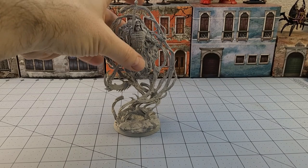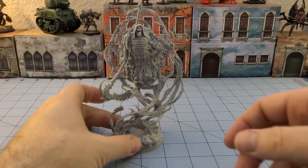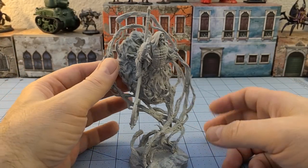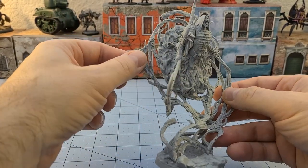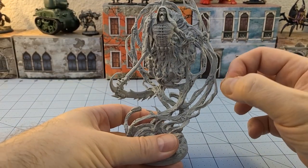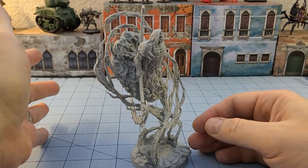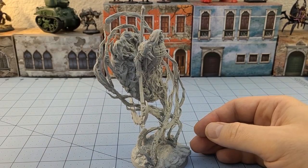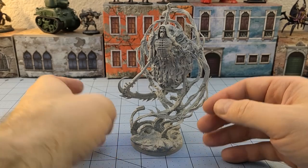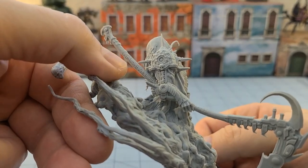Alright, we've got our Death Elemental all finished. Once again, despite how crazy that part layout looked, it all went together pretty quickly and pretty easily. Most of the pieces that make up all the flying spirits have very specifically keyed parts, so it's really difficult to mix them up. They all connect together to keep him nice and solid. I didn't actually glue on his arm with the scythe yet, just because I wanted to be able to get in there and paint it properly. I have a feeling I'm going to be really quick painting this guy.